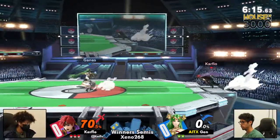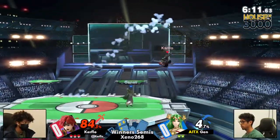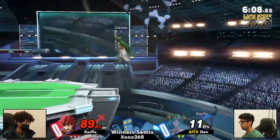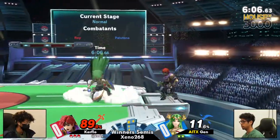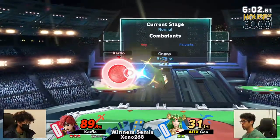That was actually kind of nuts. The positioning there by Carfo — baited a dash in and then utilized, I believe, a wave bounce or at least a turnaround B, side B, to outspace Jens in that position. That was really, really smart by Carfo. I like that a lot.